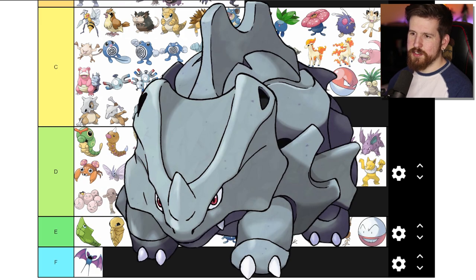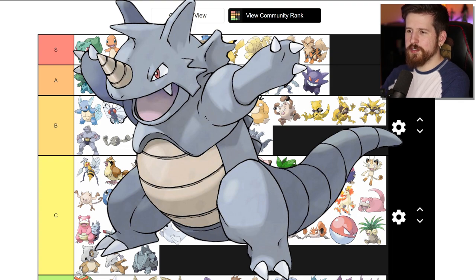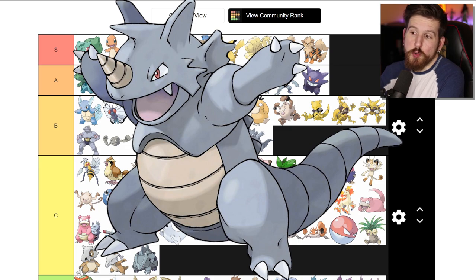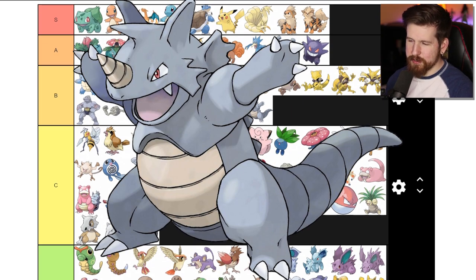Rhyhorn - he's like a Bulbasaur but with rocks, rock dinosaur. Rhydon - B tier, I think this is a solid evolution. Rhydon's got a drill horn, look at his stance - he's ready to take on the world. He's like 'come at me bro, I'm not gonna let you ruin my day, I know Earthquake.' That's what Rhydon's saying.